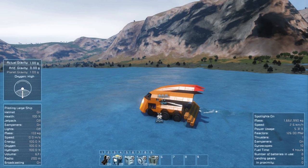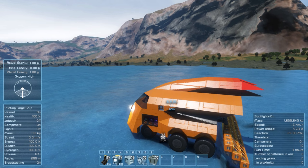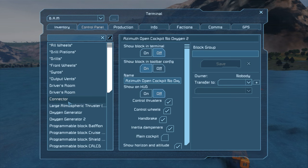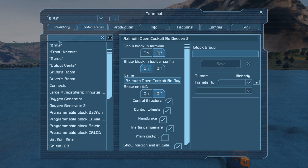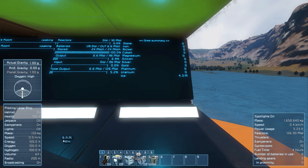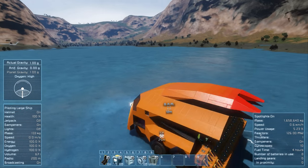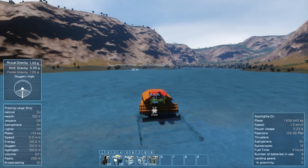Now that we can raise our drills, we do need to have the automatic cargo script set up so that it pulls all the ore from the drills into our cargo containers. And you can see just with that little bit, we've already mined 4.3 million ice — that is a lot, just in those few little seconds.